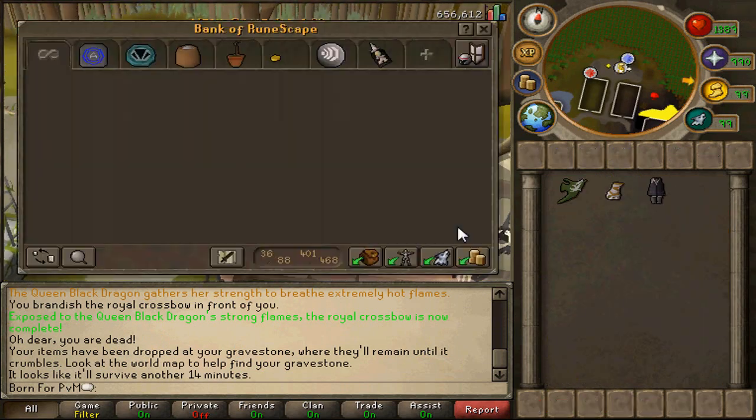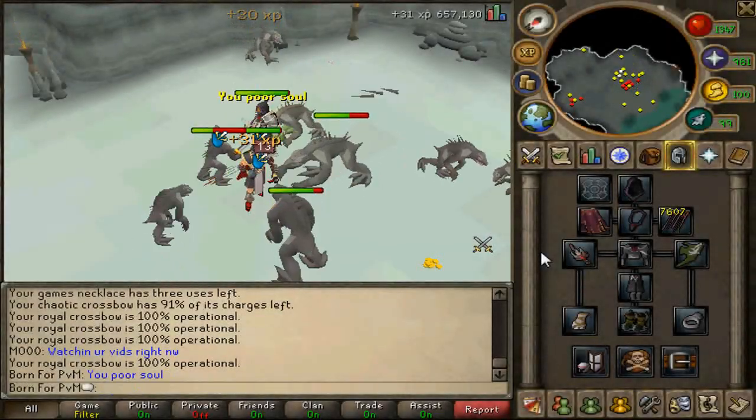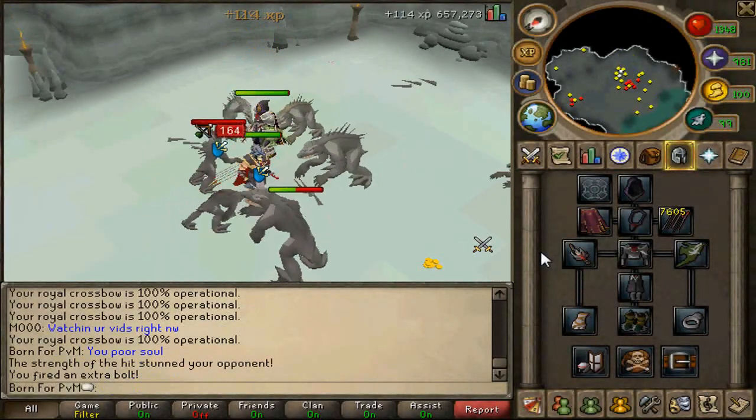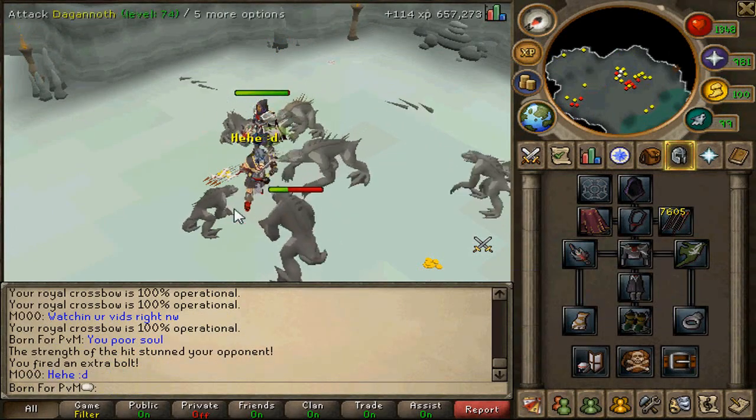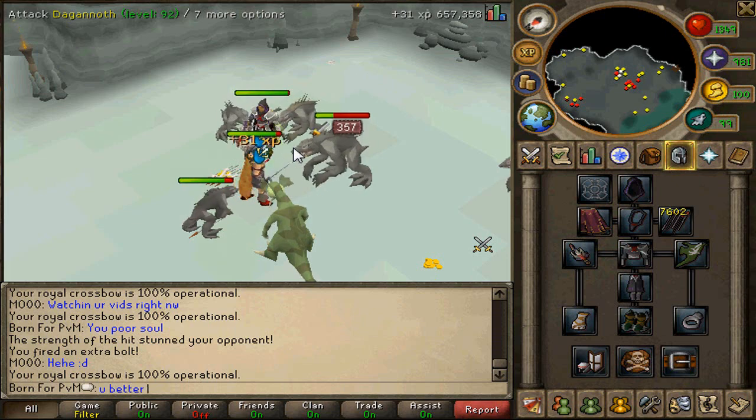You can just go back to your grave and get it if you die during that, or just remember your anti-fire and don't be a noob like me. I went ahead and went to Dagannoths to see how fast it degrades. In a multi-way combat zone while always attacking a Dagannoth, it took about 2 minutes and 30 seconds to degrade 1%.